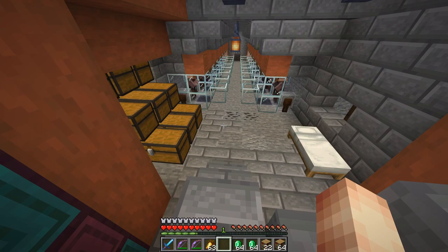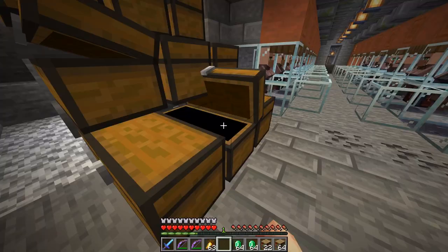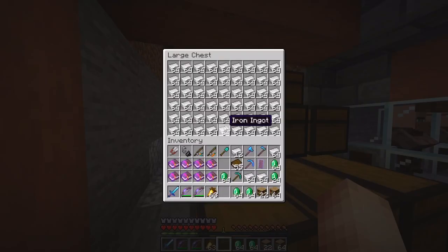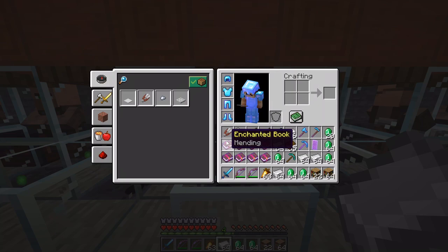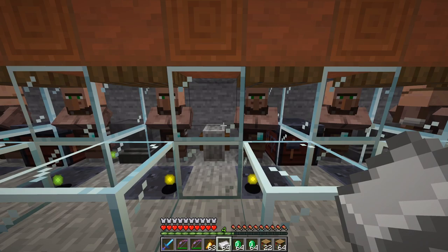I need some XP, and the easiest way to get it — if you've followed my tutorials — is by making trading halls. Here's an iron trading hall; I get tons of iron right here. We'll do some trades down here and should have enough XP for all our enchants. The first thing we want to do is combine our Mending and Unbreaking books for these tools.